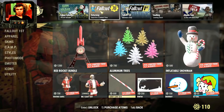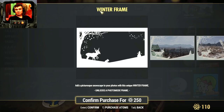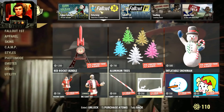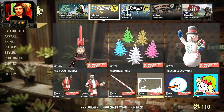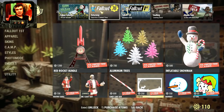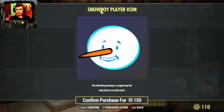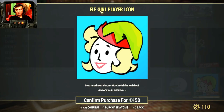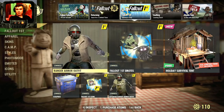The candy cane skin for the walking cane — I'm not gonna get it, 500 atoms. The winter frame, 250 atoms — are you serious? These things should be free, or maybe 50 atoms, but 250, no thank you. A player icon for 150? No thank you. Elf girl for 50? Still no thank you.